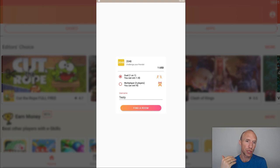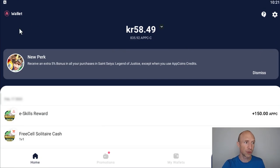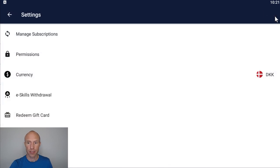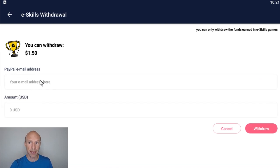Let's talk about how to withdraw your earnings. You go to the AppCoins Wallet, where you can see your balance — fees paid and winnings earned. In the settings, there's an e-skills withdrawal option where you can withdraw to your PayPal address. The minimum withdrawal is around $20. So yes, you can earn real cash by playing these games and get it paid out to PayPal.